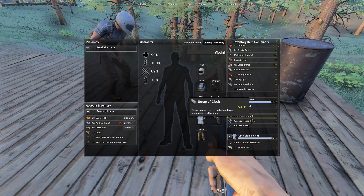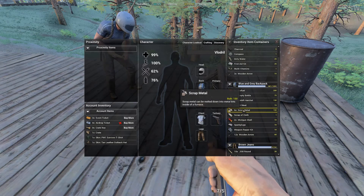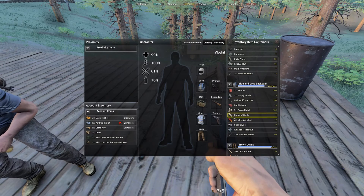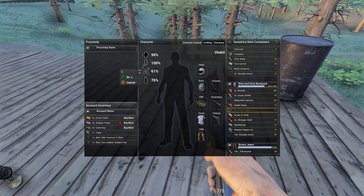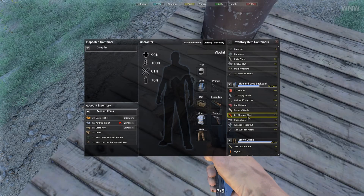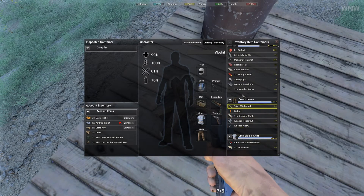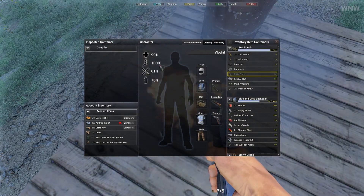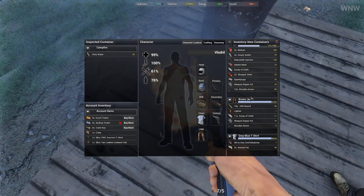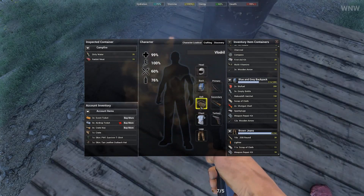I think I have two, three scrap metal — six. I'm dropping them. I need to remember to actually drag and drop them. Let me use the campfire. Ignite. Dirty water. I'm dropping some rabbit meat. And rabbit meat.